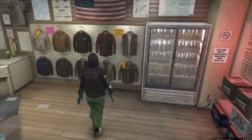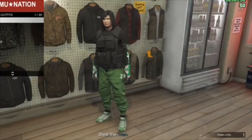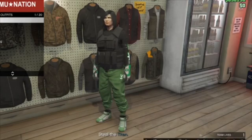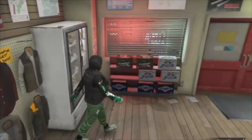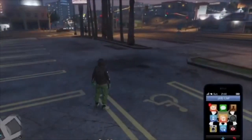Once we get to the gun store, you just want to save the outfit. I'm going to save it over the slot I originally had it in. Now once the outfit is saved, you just want to open your phone and quit the job through your phone.